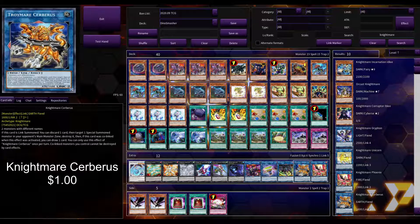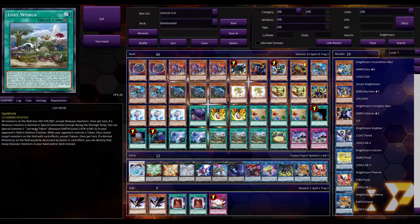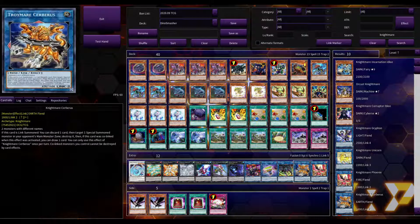We're also going to play Nightmare Cerberus — same requirements as Phoenix. You discard a card and target a special summoned monster in the main monster zone and destroy it. If co-linked, you draw a card. He helps get rid of good monsters your opponent might have, but he can also help pop your own Lost World tokens if you go first. Cerberus is a dollar.